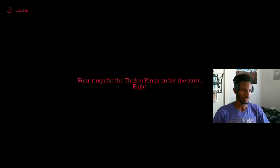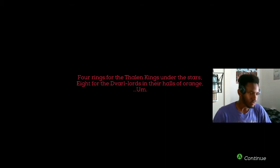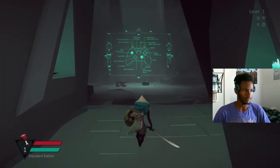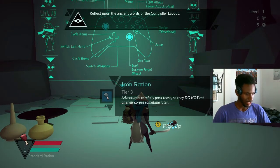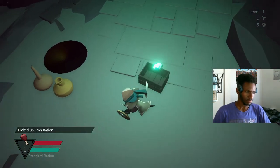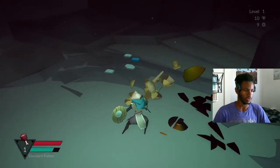Four rings for the thalding kings under the stars. Eight for dwarves to borrow lords in their halls of orange. What the hell rhymes with orange? That's triangle head for you — or pyramid head. This game is a basic dungeon exploration game with lots of collecting items, elements, and structural environment.